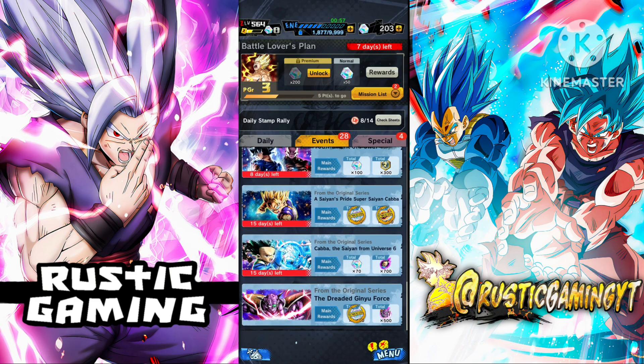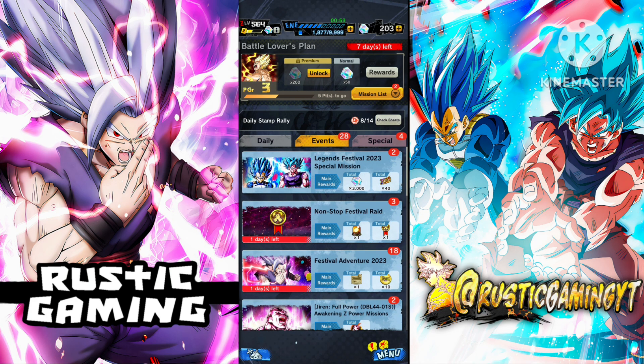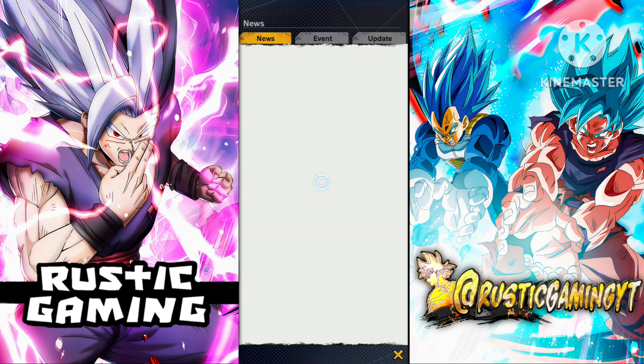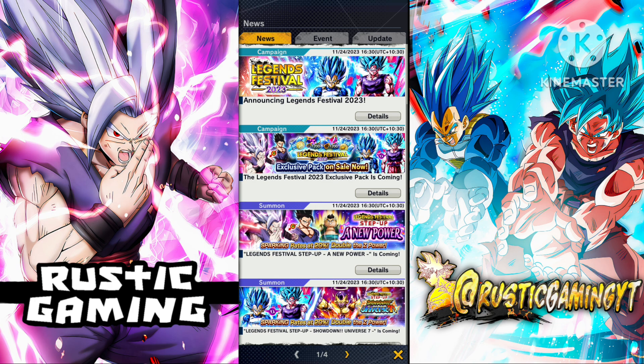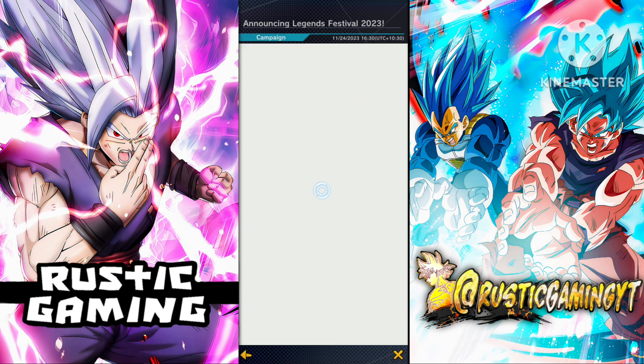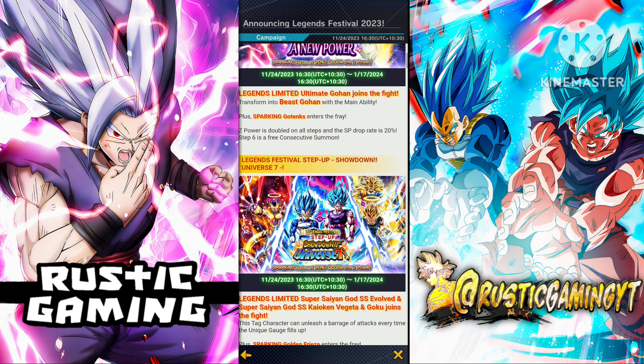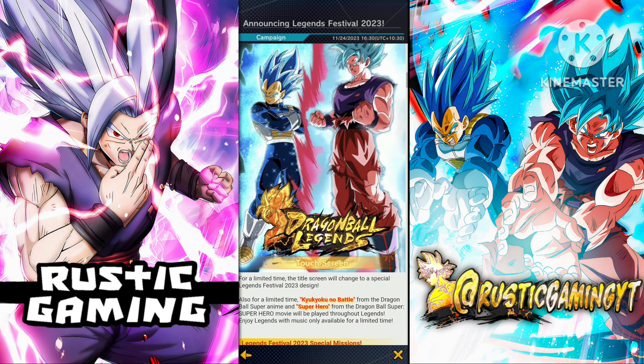By the looks of it they're probably going to time-gate this, which does suck. But if I had to guess — this weekly reset we will get a new free-to-play Piccolo, the one from Superhero which they announced in the reveals. That will be coming out probably this week, so there could be new missions for that. Not too sure, it's not guaranteed, but I think that's probably what they're going to do.